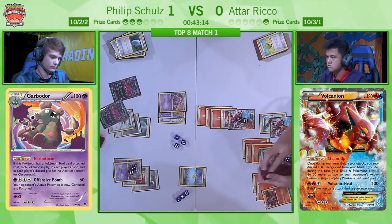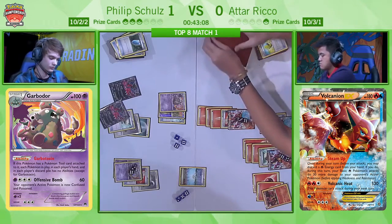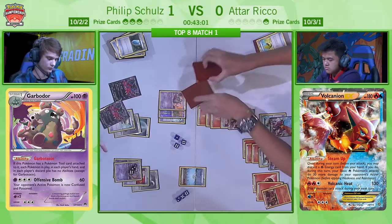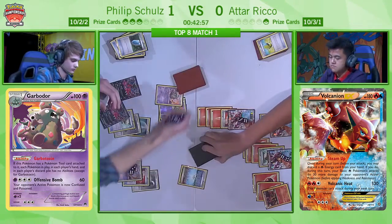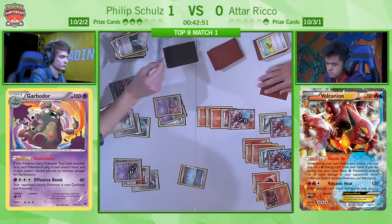At this stage it is, as so many games come down to, a race to Lysandre. Atar can promote the non-EX Volcanion, and Evil Ball will only be doing 120 — although Philip does have the DCE in hand, so he'll actually be able to KO that. But if Atar can get the VS Seeker here, it's all a moot point — he can Lysandre one of those Garbodors and take the game.